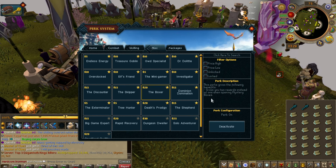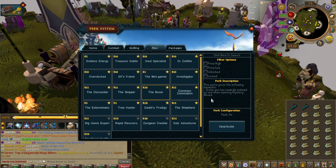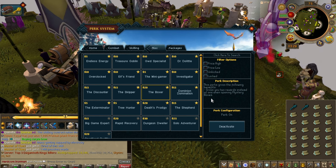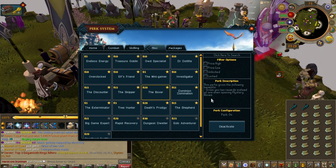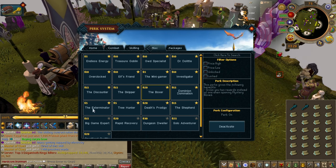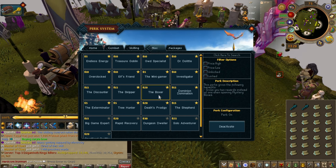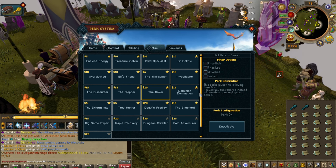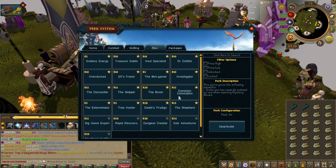The Boxer — two rewards when opening mystery boxes. This is very good. Inverted cape tokens have been added to mystery boxes as well as sign of the port, so this has received a passive buff from that. The Boxer is pretty good, it's expensive, but you can always just save up all your mystery boxes, get the perk, and then open them all.